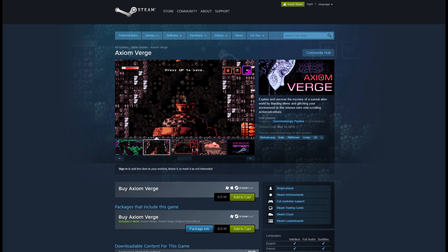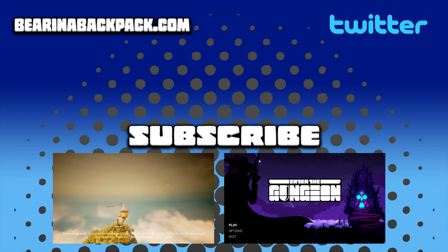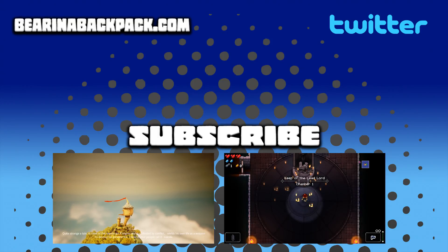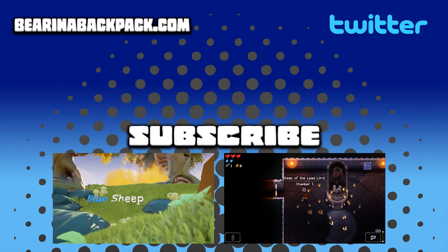If exploring a strange alien world and putting an end to weird biomechanical monstrosities seems right up your alley, you can go to Axiom Verge's Steam page and purchase the game there. Additionally, Axiom Verge is also available for PlayStation 4, Xbox One, PlayStation Vita, Wii U, Linux, and Mac. That's it for this review — if you've enjoyed it, please put a like or comment down below, and subscribe to my channel if you'd like to see more reviews like this in the future, as well as other gaming content.